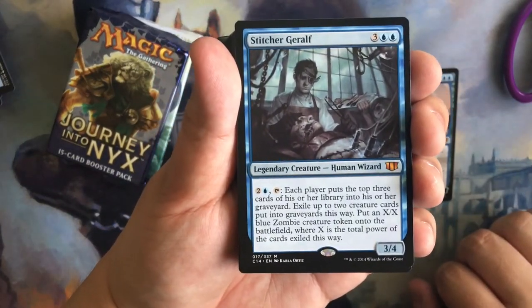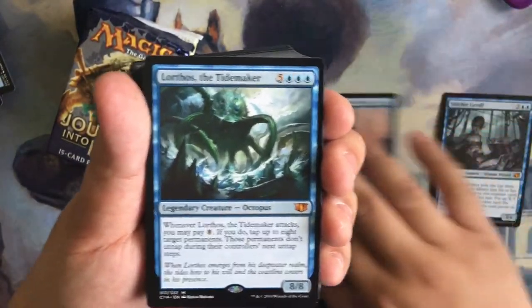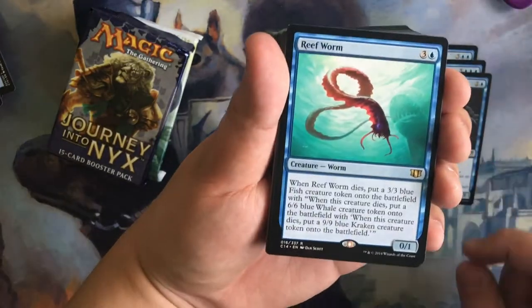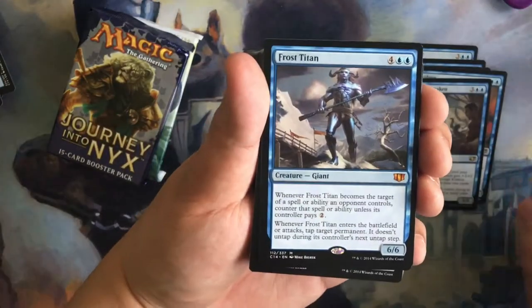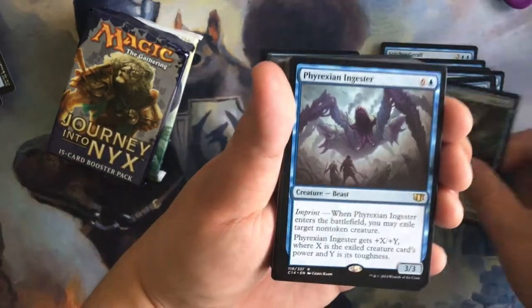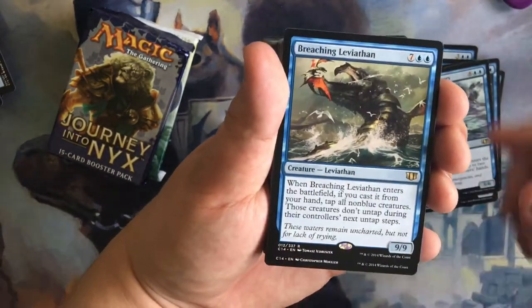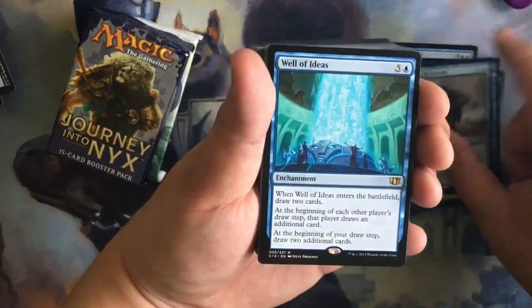We have Stitcher's Joralf, Lorthosa Tidemaker, Duel Set Sirens, Reform, Exedron, Storm Surge Kraken, Frost Titan, Sphinx of Dwar Isle, Sphinx of Magosi, Phyrexian Ingestor, Sphinx of Uthun, Hoverguard Sweepers, Breaching Leviathan, Deepsea Kraken, Infinite Reflection, Infinite Reflection, Well of Ideas.